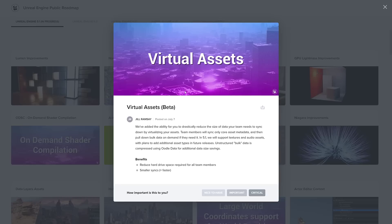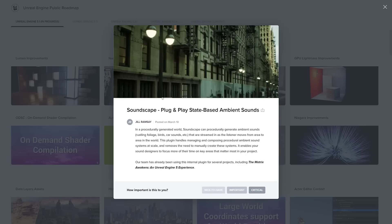Virtual assets are also in beta, so likely to make it in. Reduce the size of data your team needs to sync down by virtualizing your assets — team members will only sync core asset metadata and then pull down bulk data on demand if they need it. In 5.1, textures and audio assets are supported, with plans to add more in future releases. Unstructured bulk data is compressed using Oodle data, a data compression system. This will reduce hard drive space required for all team members and result in smaller, faster syncs. Virtual assets are definitely nice in a team environment.